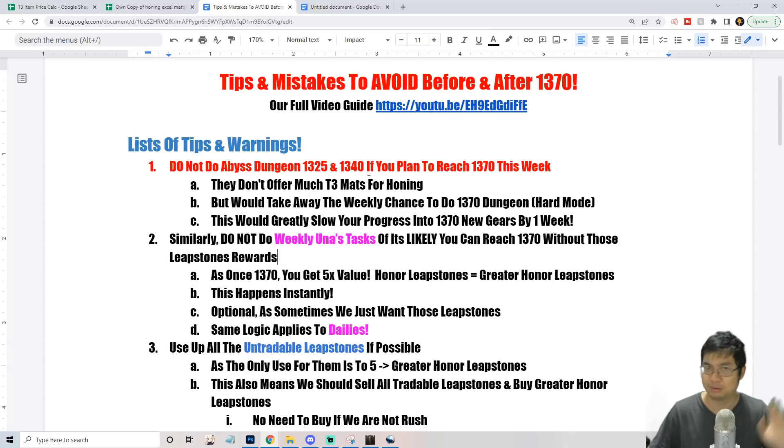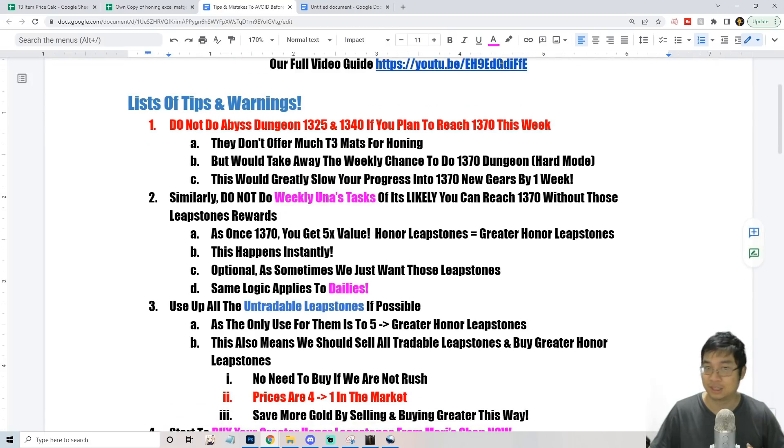Tip one: be careful with your abyss dungeons at 1325 and 1340. Once you clear those easy modes, you actually can't play the hard mode dungeons because clearing easy mode takes your weekly chances. Also be aware that your weekly illness tasks will instantly update — instead of getting regular leapstones once you hit 1370, your weekly and daily tasks will instantly give Greater leapstones, which means you get five times the value.